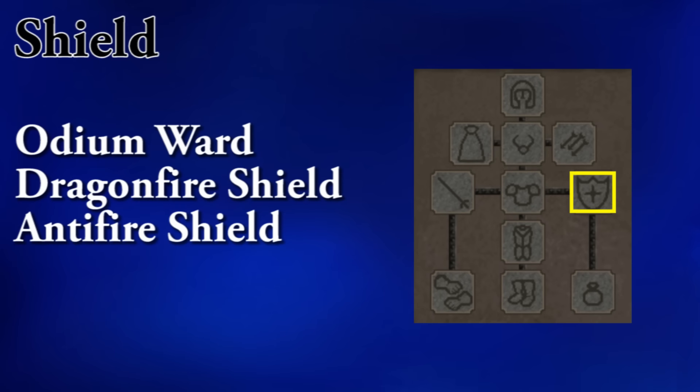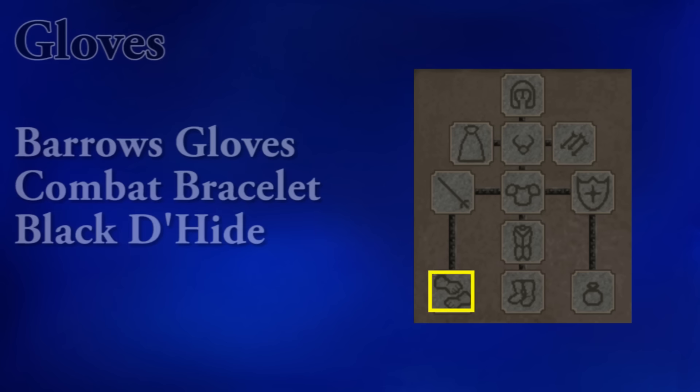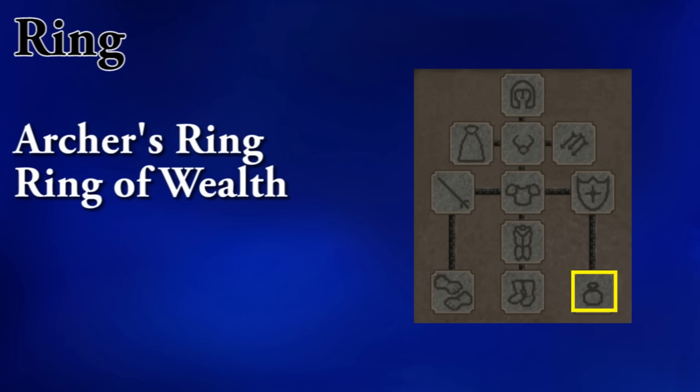You will be safe spotting the dragons, so you can wear your odium ward. You can get attacked occasionally while safe spotting, like when you're going to pick up some of the loot, so some people do use an anti-fire shield — I would suggest just using a potion instead. Pegasian boots are the best for range, but because of ranger boots they are pretty pricey, so snakeskin boots work just as well. Barrows gloves are the best for your gloves, but a combat bracelet will do the job. And for your ring spot, you want to wear an archer's ring, preferably imbued, that will double its stats.